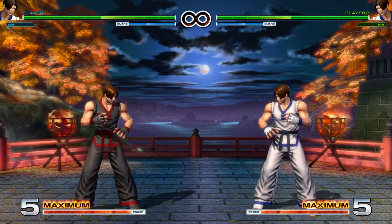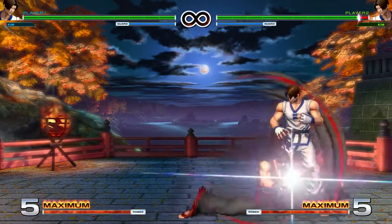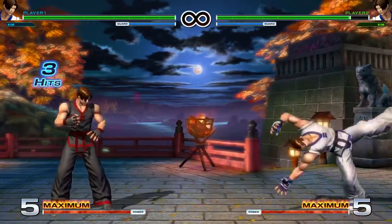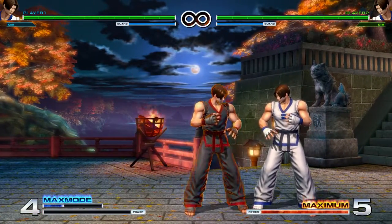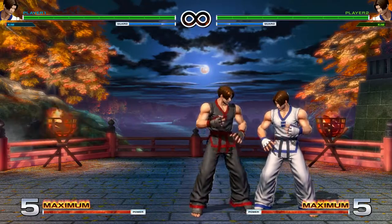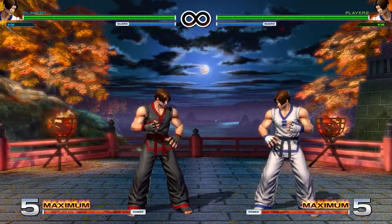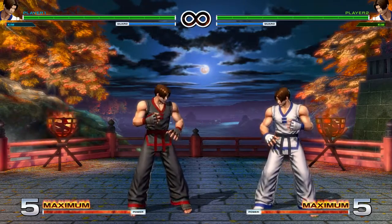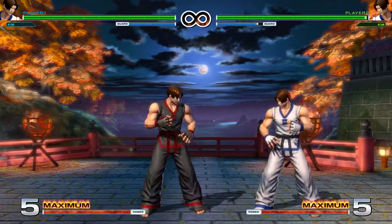Next we're going to be going through Kim's special moves. The first one is Quarter Circle Back plus Kick. The Light Kick version goes a short distance and is only one hit. The Heavy Kick version goes further, does three hits, and does more damage. The EX goes pretty far, is the fastest one, and does the second most damage. The Light Kick version is punishable if you're up close — it can be punished with a fast far normal. But if you space it at the tip, it becomes a lot harder to punish.